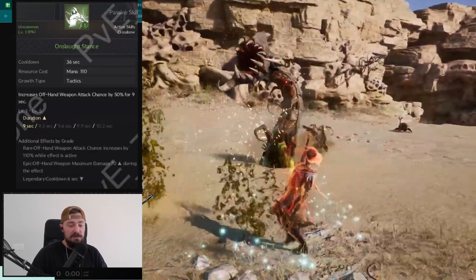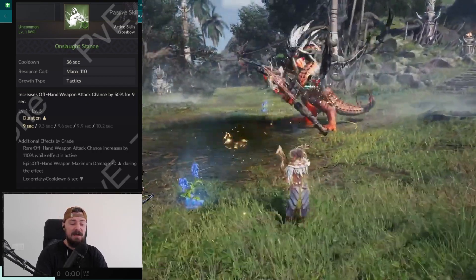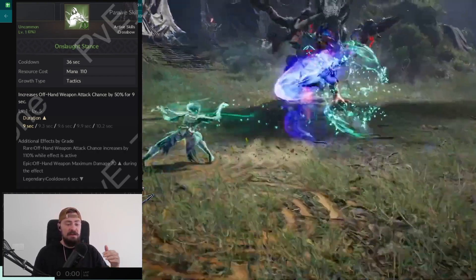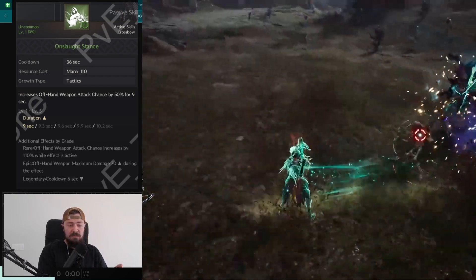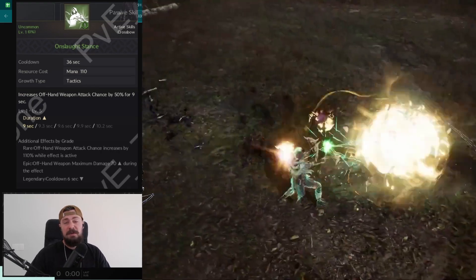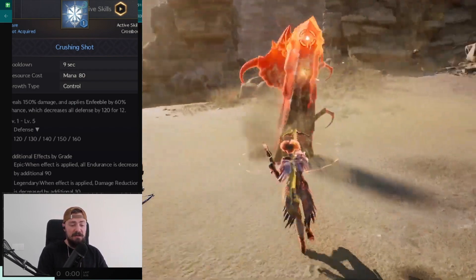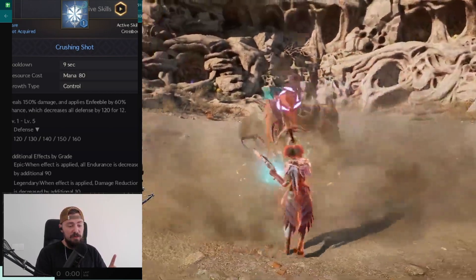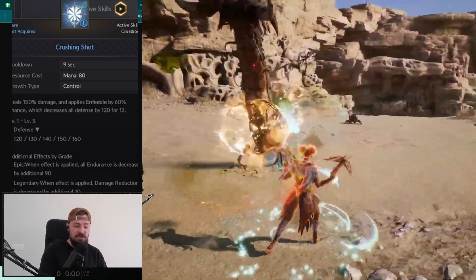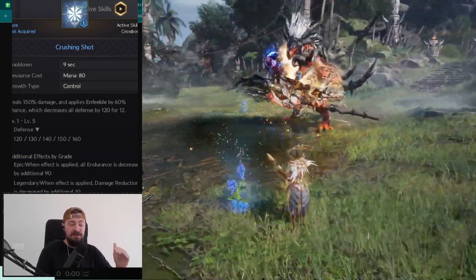We also have onslaught stance, which is a buff for yourself — increases offhand weapon attack chance by 50% for 9 seconds. The second hand has less weapon attack chance, meaning less chance to land the hit. Cooldown is 36 seconds. It's basically more damage for 9 seconds. Then there's a debuff: you do 150% damage with this shot, cooldown is 9 seconds, and it lasts 12 seconds, so you can keep it on one enemy the whole time. By 60% chance you will decrease the defense of your enemy, and passive skills increase the chance for this skill as well.